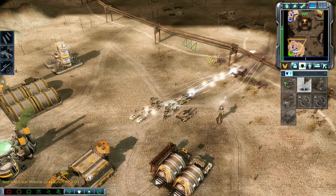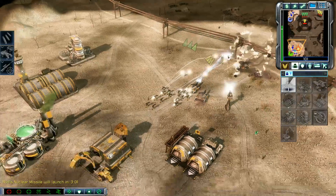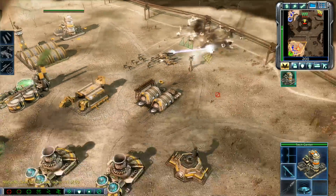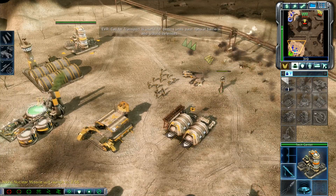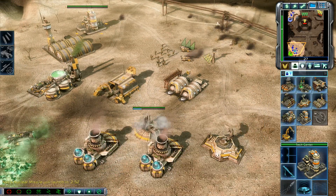Insufficient funds. Our base is under attack. Unit under attack. Unit lost. Nuclear missile will launch in three minutes. Call for transport is useful for getting units past natural barriers and ground defenses.